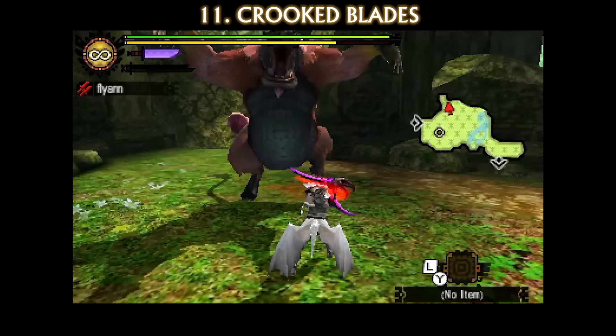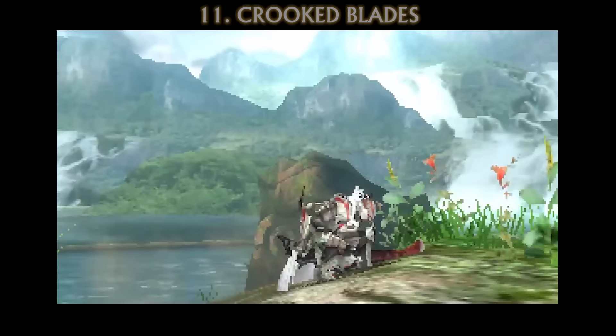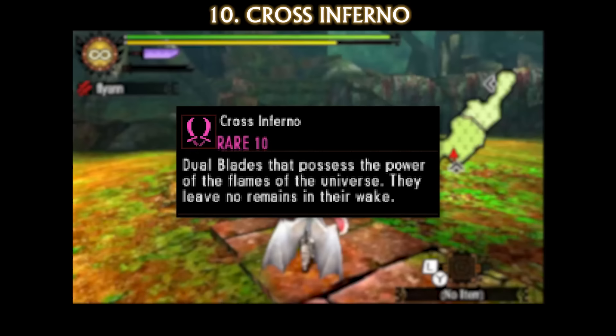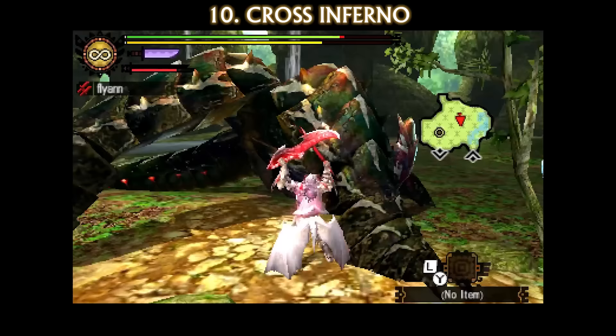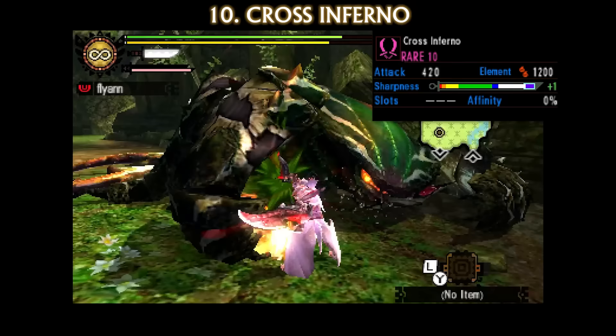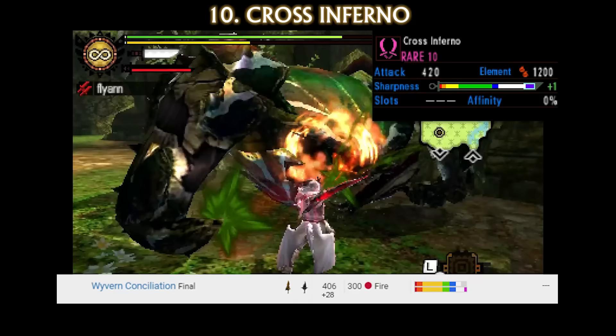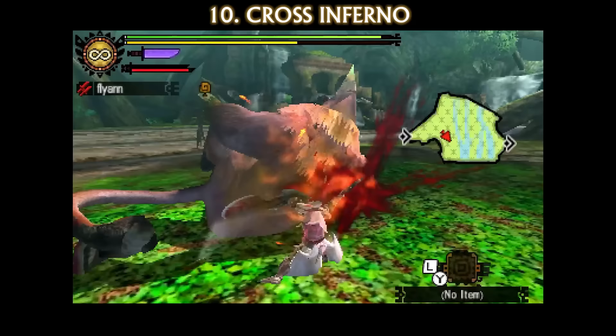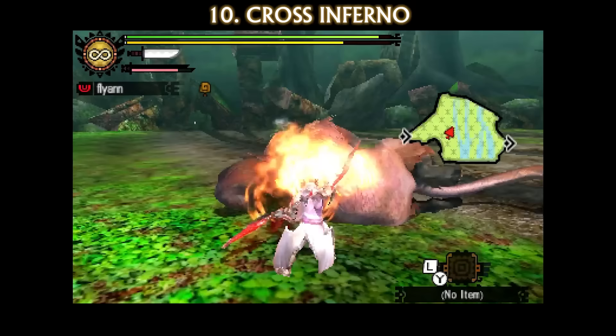We are now in the top 10 of the forbidden weapons. Our next forbidden weapon is yet another dual blade, the Cross Inferno. The Cross Inferno uses the weapon model of the Twin Bane Twilight, which is made from Fatalis. The description reads: 'Dual blades that possess the power of the flames of the universe. They leave no remains in their wake.' The Cross Inferno has 420 weapon attack, purple sharpness with Sharpness Plus 1, and a whopping 1200 fire element. The best forgeable fire dual blades, the Wyvern Conciliation, has 434 attack, purple sharpness with Sharpness Plus 1, and only 300 fire. The best possible relic has 476 attack, purple sharpness, and 370 fire. Dual blades being an extremely quick weapon excels with high elements — having three times as much fire as the best relic weapon means this weapon can do serious damage to anything even remotely weak to fire.